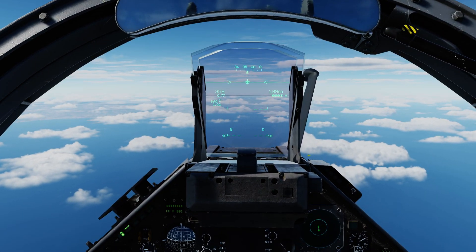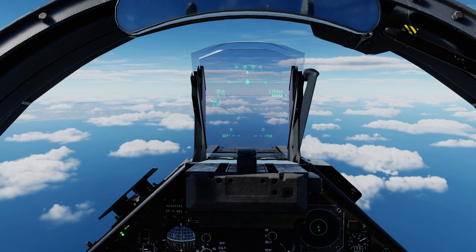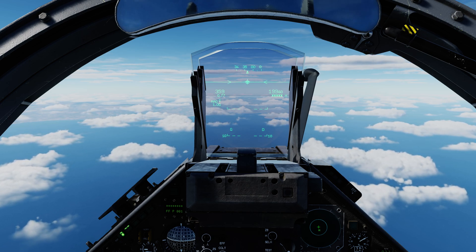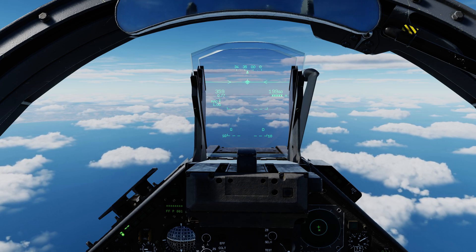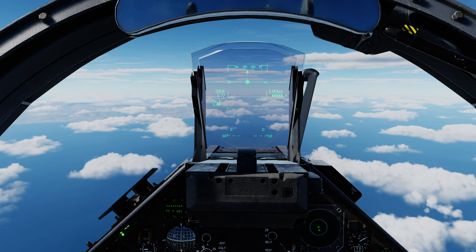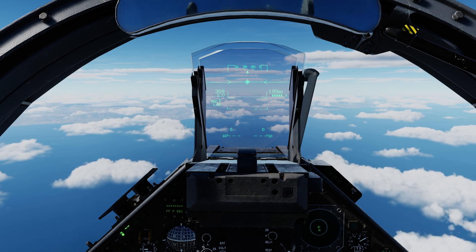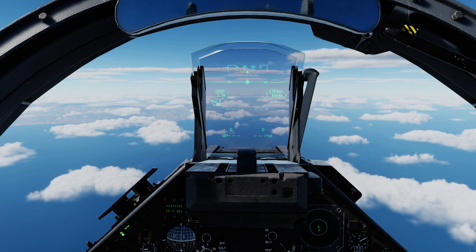Honestly, vertical search is the mode you'll use basically all the time. I'm not sure why you'd want horizontal search, but it's there if you need it. The vertical search looks into the turn when dogfighting, and if you need something more precise and just off the nose, tap magic unlock for the 7 by 7 degree narrow mode. Okay, let's reset and demonstrate attacking with the missile's own seeker.